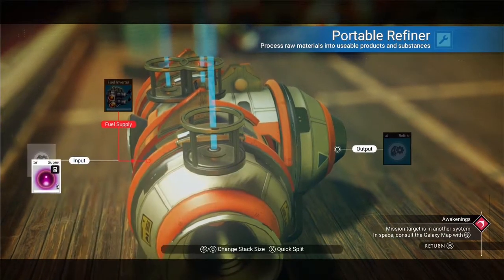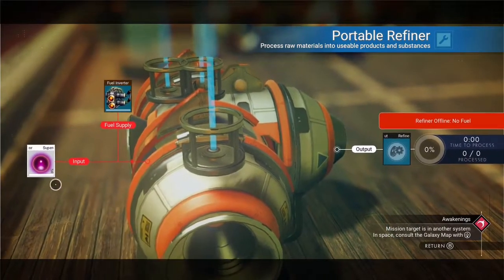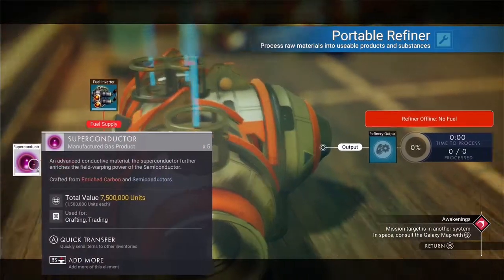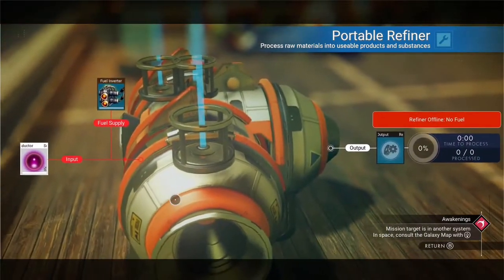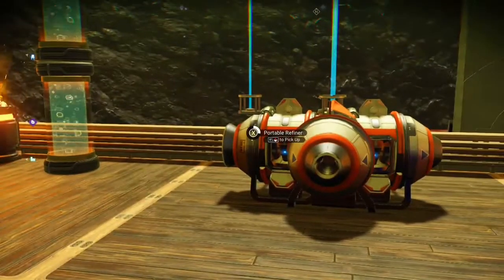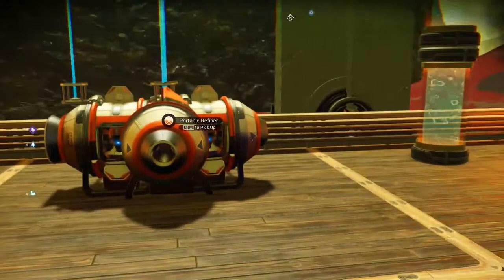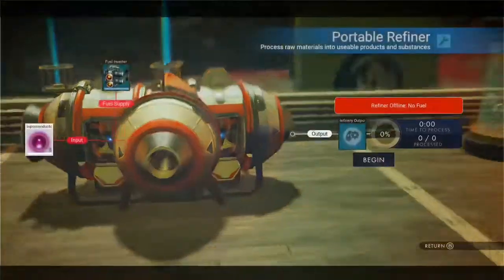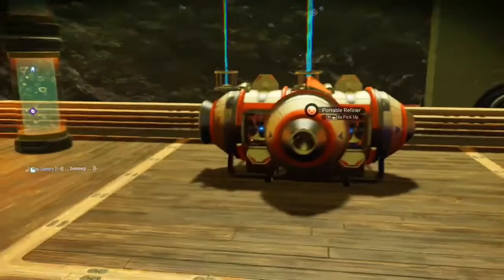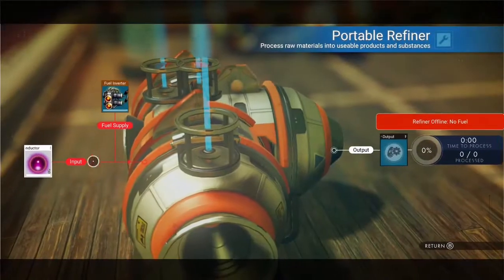I'm going to put the superconductor in here for quick cash - you get enough of them, five of them is like seven million, so that's a quick cash if you see an exotic ship you'd like to buy or something. What you want to do is come over to the left one, make sure it shows up in there, then go into the right one, make sure it shows up in there.